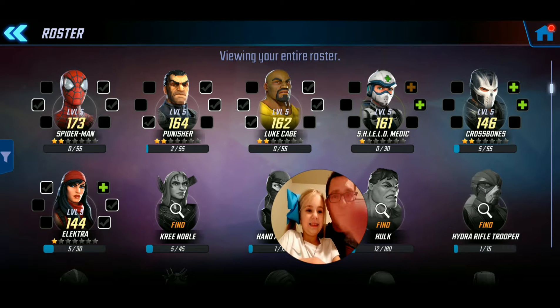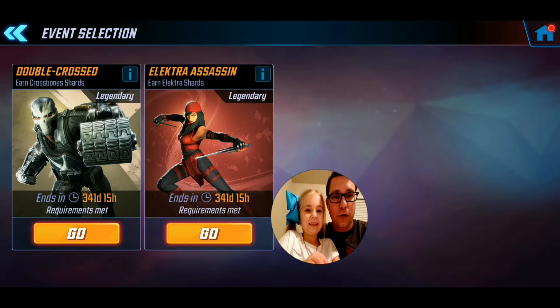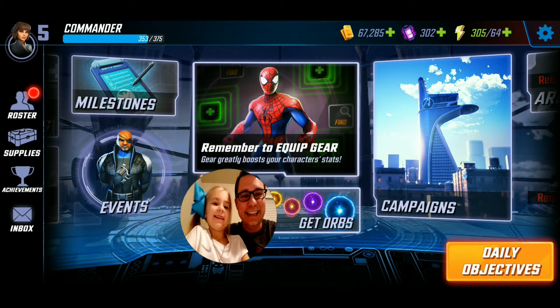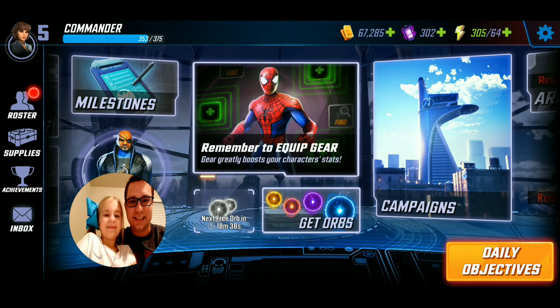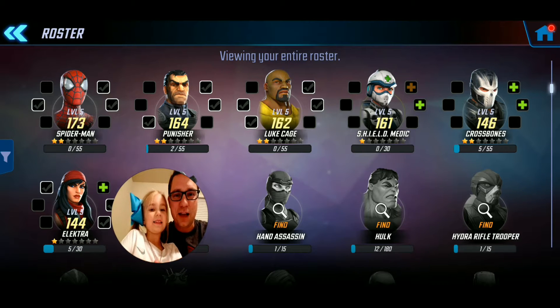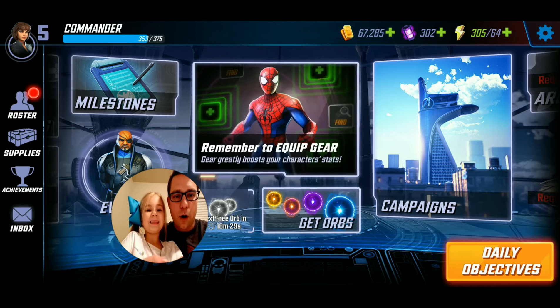I'll show you quickly where those are. You go into the Events section and there are two events going on right now — one for Crossbones and one for Electra. Maddie likes Electra because of her cool look, and she mentions the character reminds her of Harley Quinn with the red color scheme.